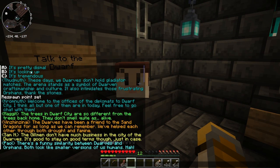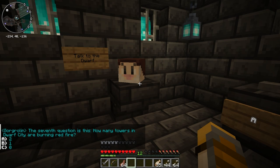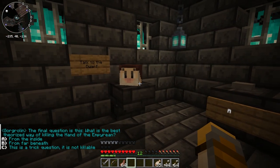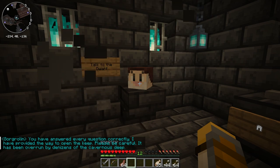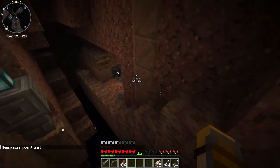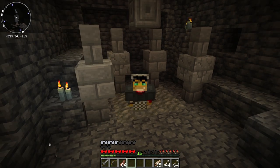What is this guy's question again? About the stock market — I would say it's looking up. Sixth question: one dwarf child is adopted — what race is the child? It's definitely a human. Seventh: how many towers in the dwarf city are burning red fire? I haven't seen a single one, so I'll say zero. Final question: what's the best way of killing the hand of the empyrean? From the inside! Oh my god, I answered correctly! 'I've provided you a way to open the keep — please be careful, it's been overrun by denizens of the cavernous deep.' Hit the button — we got our dungeon open! That's why we're gonna end today's episode. I'll catch you all in the next one!